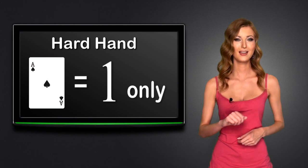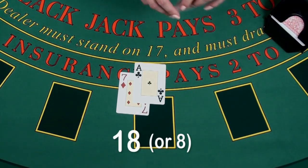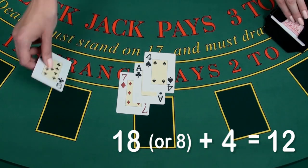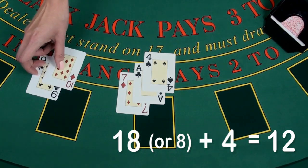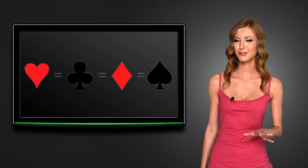A hard hand is a hand in which an ace is counted as one only. For example, if the player wants to take another card and the card is a four, the ace will no longer be counted as eleven and the hand total is twelve. A hand of nine and ten is also a hard hand and totals nineteen. Note that suits in blackjack are of no importance.